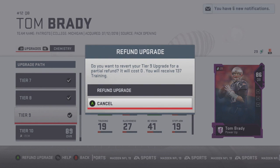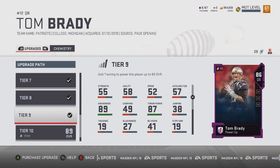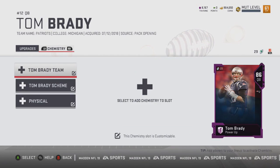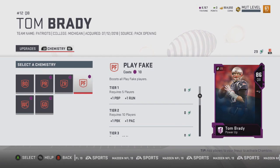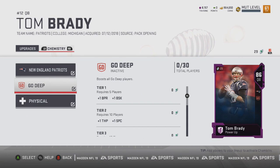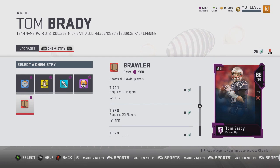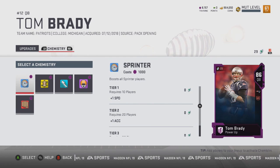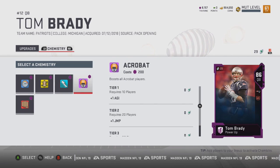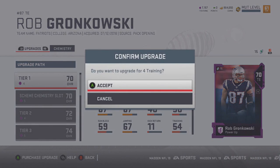If you open up a lot of packs and quick sell cards for training points, you can basically get the base version of Tom Brady and get an 86 overall for pretty much nothing. Once again you can select the team chemistry, and throughout the tiers of upgrading you get to upgrade specific chemistry slots on your player's card. We got a physical trait for Tom Brady — these are all new chemistries this year — and the one I think is OP is Sprinter, which gives you plus one to speed. It does cost a thousand training points, but getting an extra speed boost on your player could be pretty massive.